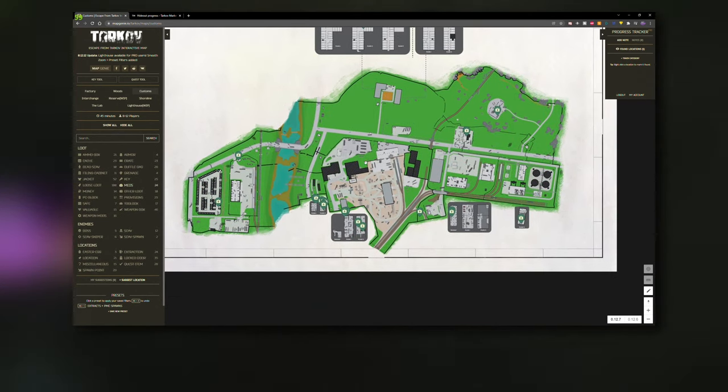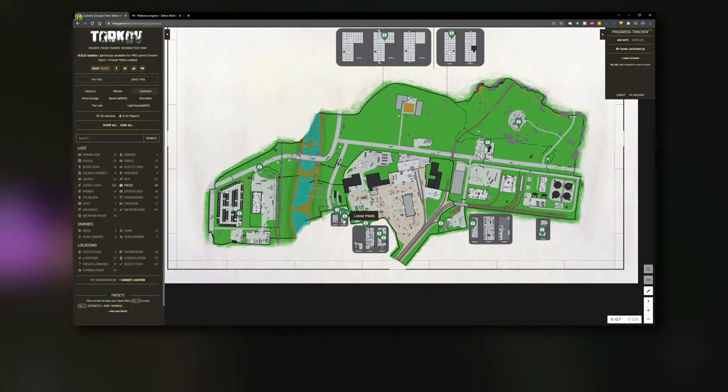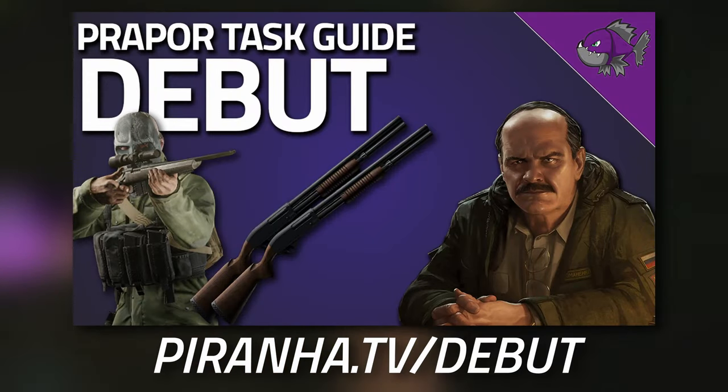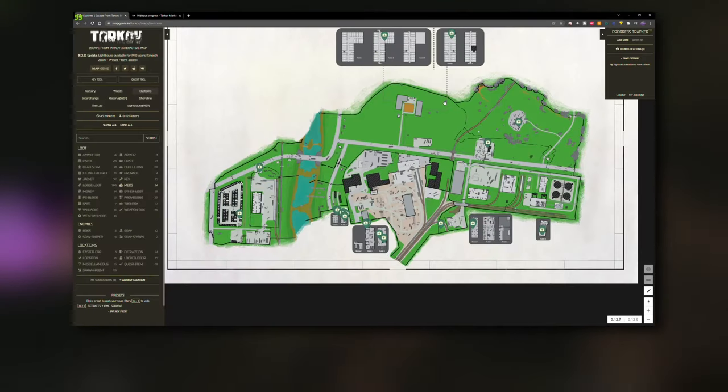This shows you all of the spawns for meds inside Customs. Customs is going to be the main map to start with because you've got the 'Debut' quest, which means you need to get 133 shotgun kills and kill five scavs. So why not knock two birds out with one stone and be a lot more efficient.